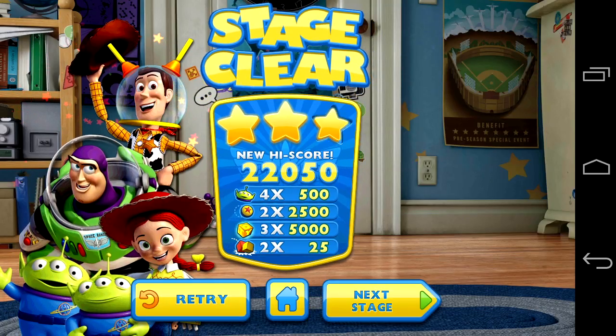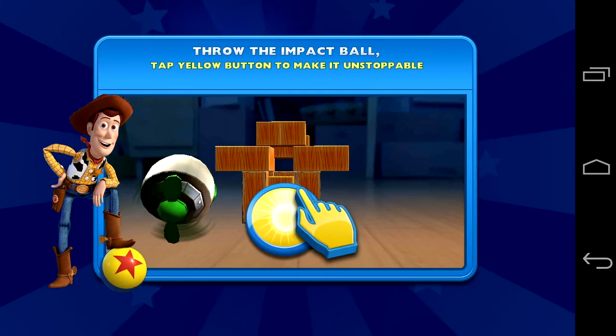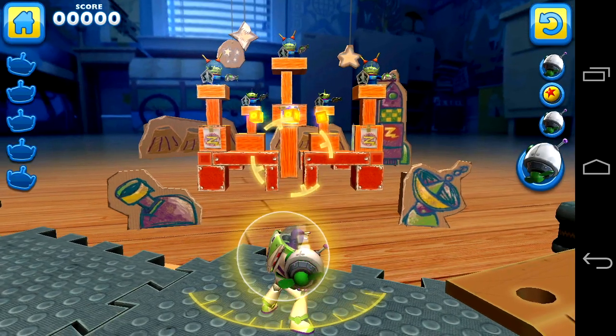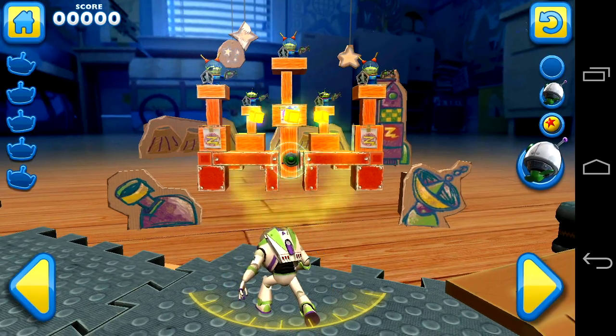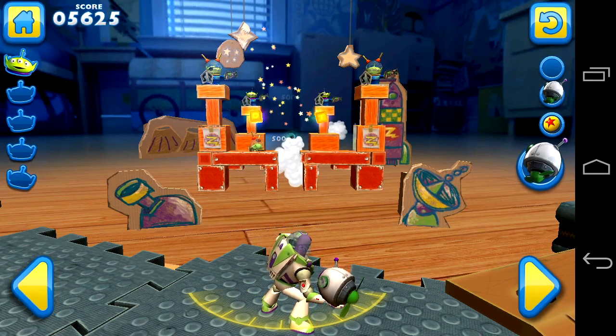If you do all that you'll get three stars awarded to you, and you can play them over. Rex comes out and tells you where you can see your trophy. Another ball — this is a more destructible ball. You tap on the yellow button to make it go through everything and it does more damage.